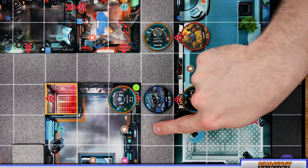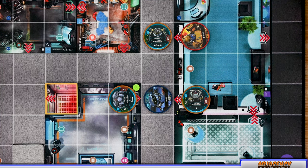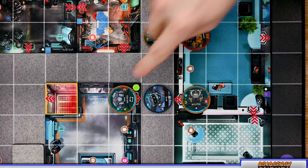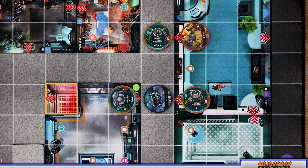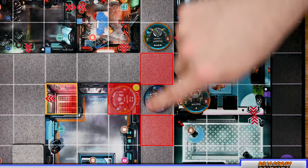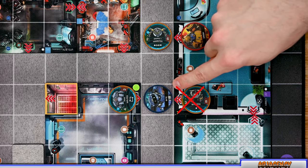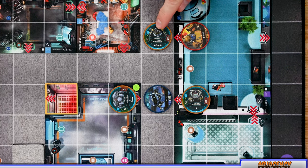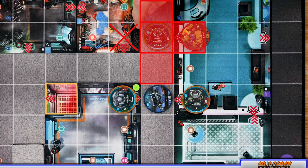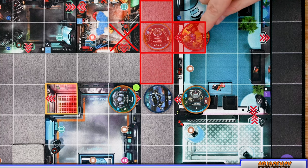Locked doors also affect adjacency differently based on the unit type. For bots — both agents and command modules — locked doors block adjacency. For security units or captains, locked doors do not block adjacency, as security units can move through locked doors without unlocking them. For example, Byte is adjacent to spaces with an unlocked doorway but not adjacent to a space behind a locked door. The hamster, as a security unit, is adjacent to Crash even through a locked door.